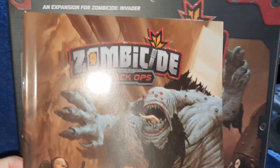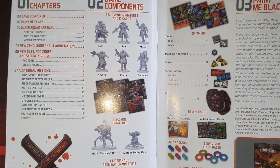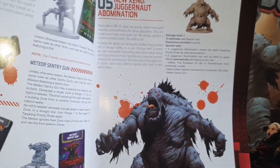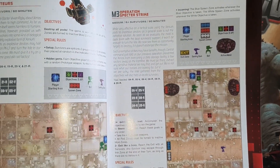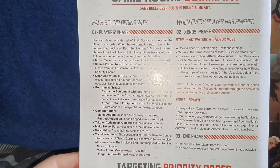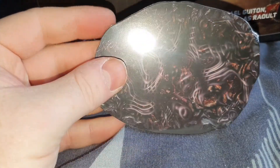The first thing as usual is the rulebook — I apologize for the glare off the camera. It gives you the components of what's in the box, nicely written out with great artwork, very easy to follow. There are some new tiles, new missions, quite a lot in it. Skipping through to the back page you get a breakdown of how to play and the targeting priority.